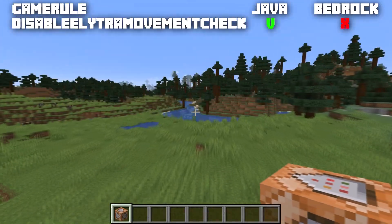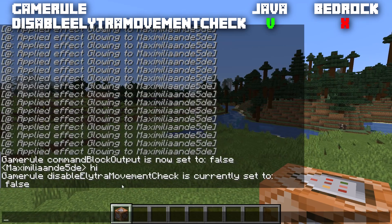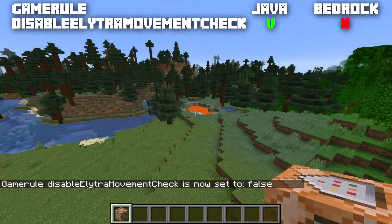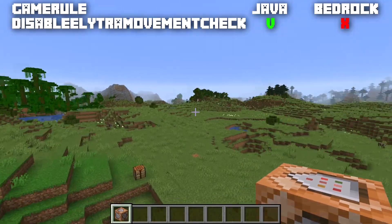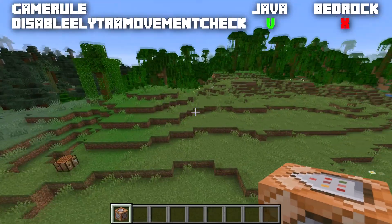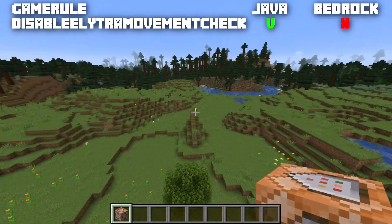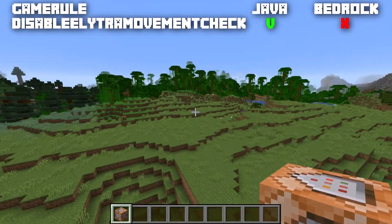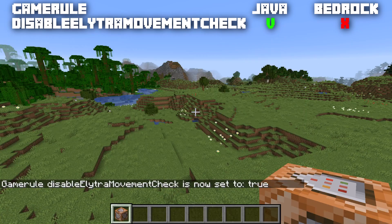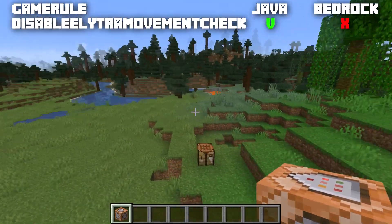Next is the game rule disableElytraMovementCheck, mostly used for multiplayer and only available in Java edition. It's normally set to false, meaning the elytra movement check is active — it checks player speed when using an elytra. When set to true, the player speed check is disabled: this can reduce lag on multiplayer servers, but it can also make it easier to travel very long distances using hacks.